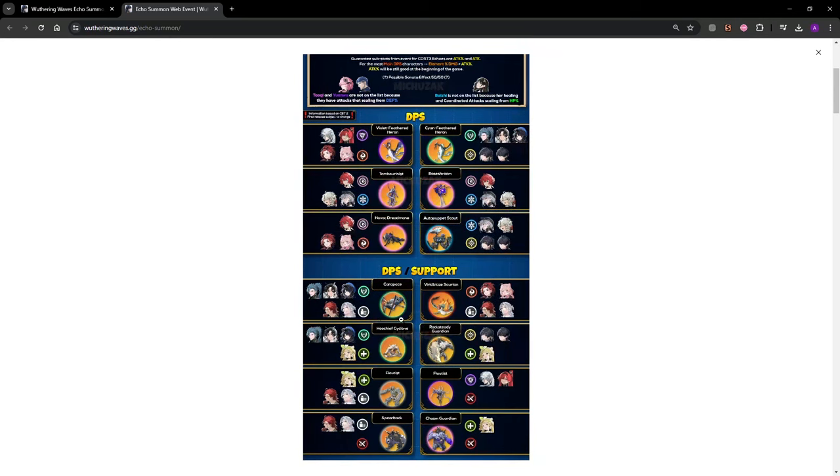Certain echoes are going to do different things. If you have a DPS, you're going to want to get an echo that's more damage-based. The other ones are going to be more support-based echoes if you are running characters as a support. So we have electro damage bonus, havoc damage, glacial, spectro, aero, all that stuff.